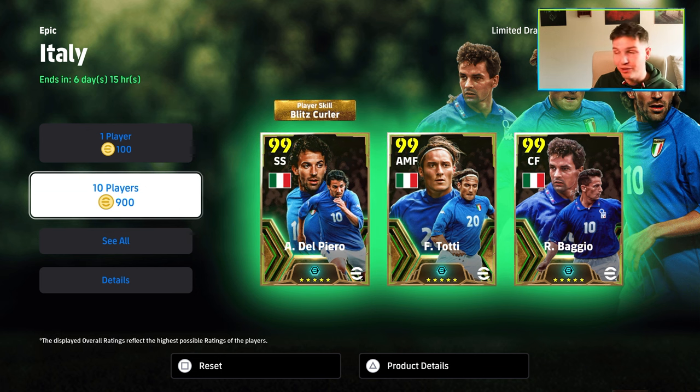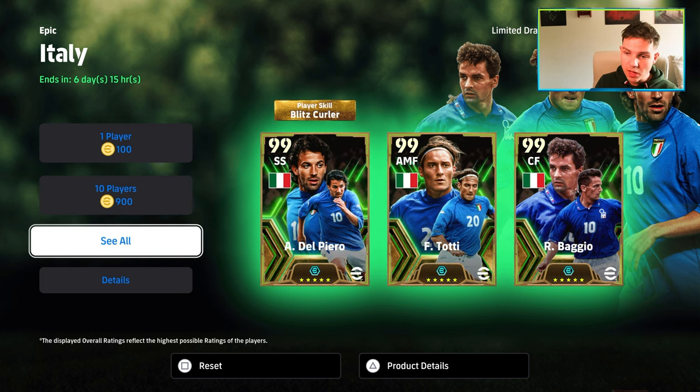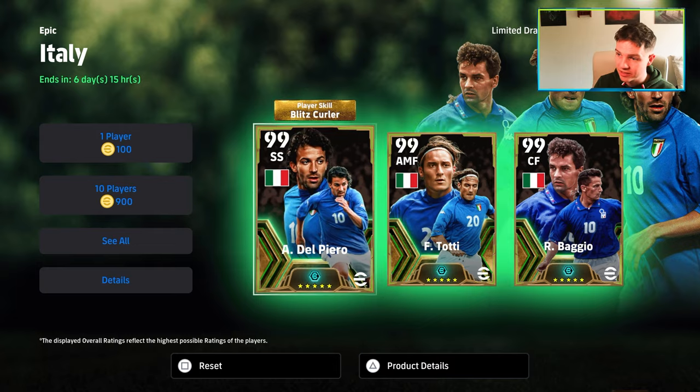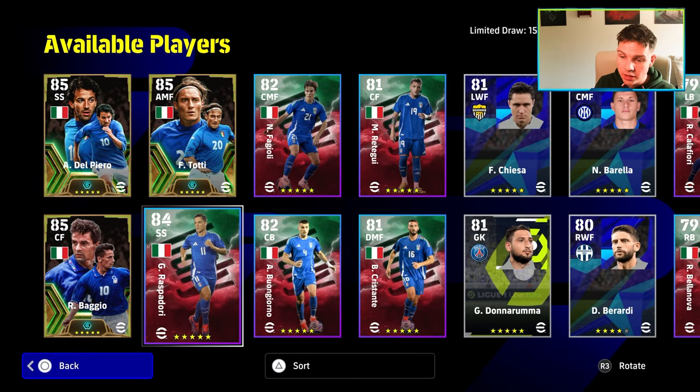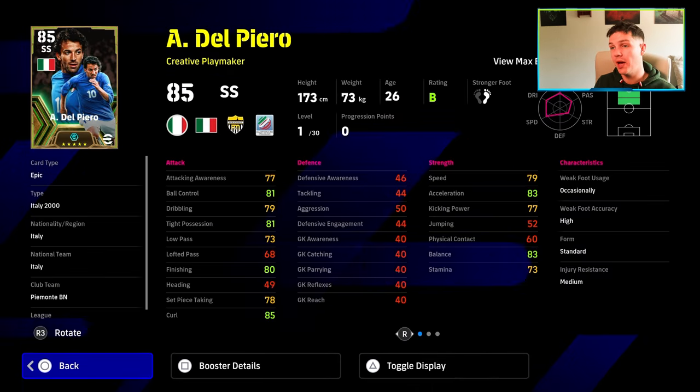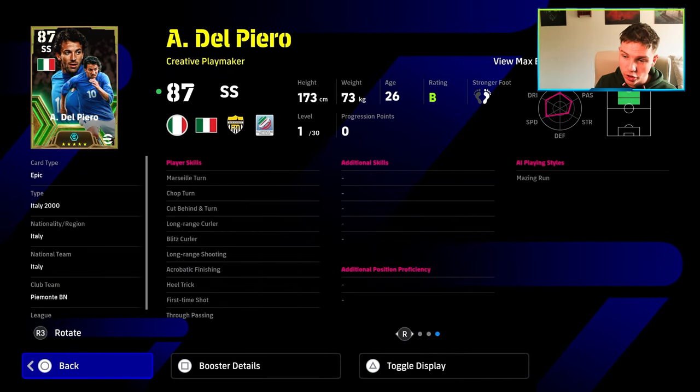But it's all about Del Piero — I'm going to keep this video short and sweet. You know it's 150 back, 10 players are going to cost you 900 coins. It's all going to be about Del Piero. There are other players in this Italian-only selection, but it's going to be all about Del Piero. He's got the blitz curler as his showtime skill. A lot of people have been waiting for an epic blitz curler — yes, there was Sun, there was Salah, there was Foden — but this guy is definitely going to be a beast.